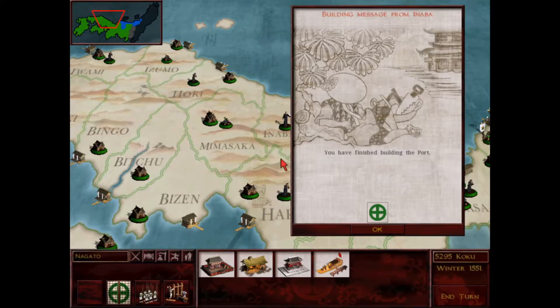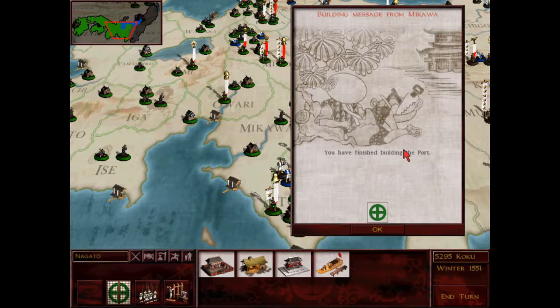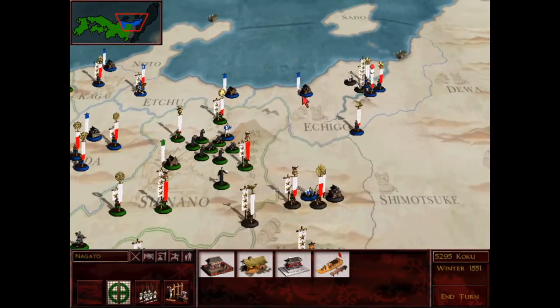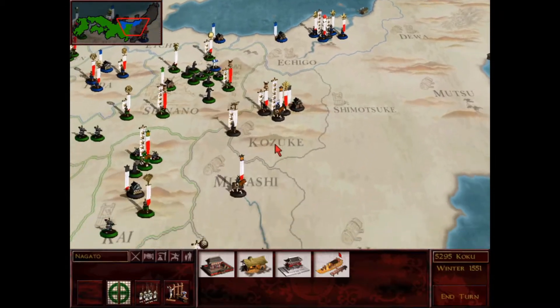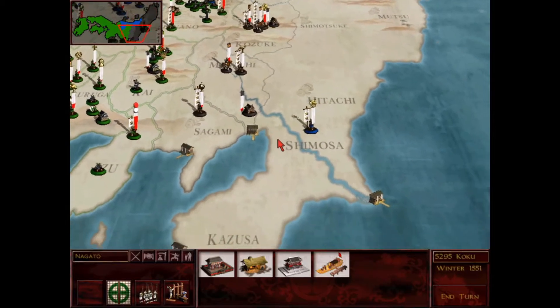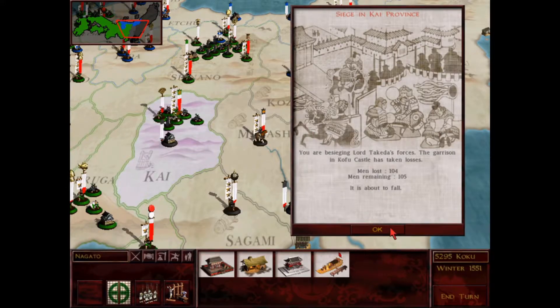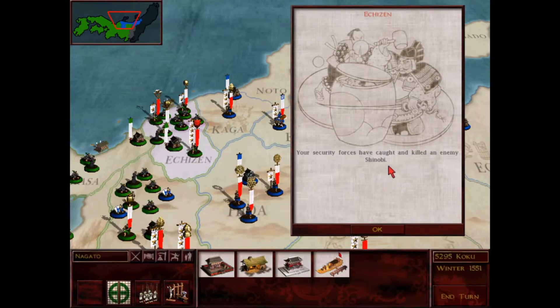I have the port in Inaba - that should be one of my last ports. This is the last port in any province that I own that I don't have yet. So that's done. One turn left for this castle here in Kai. Got some more shinobi taking a peek at me here in Echizen, no doubt from Clan Yasugi.